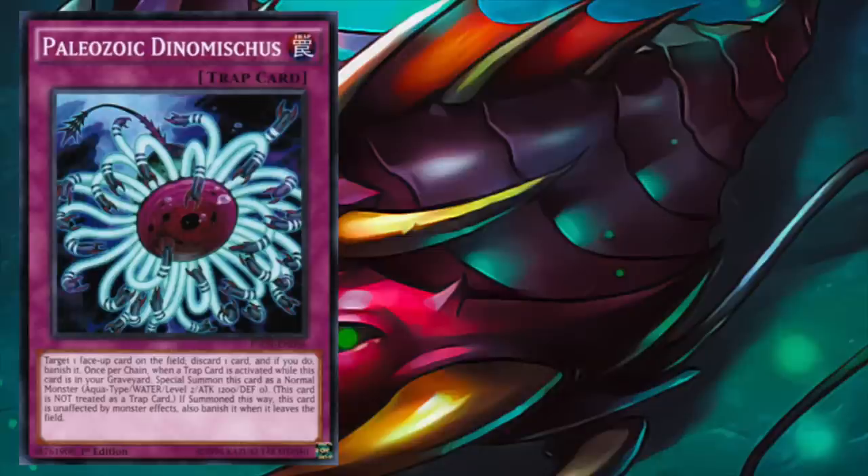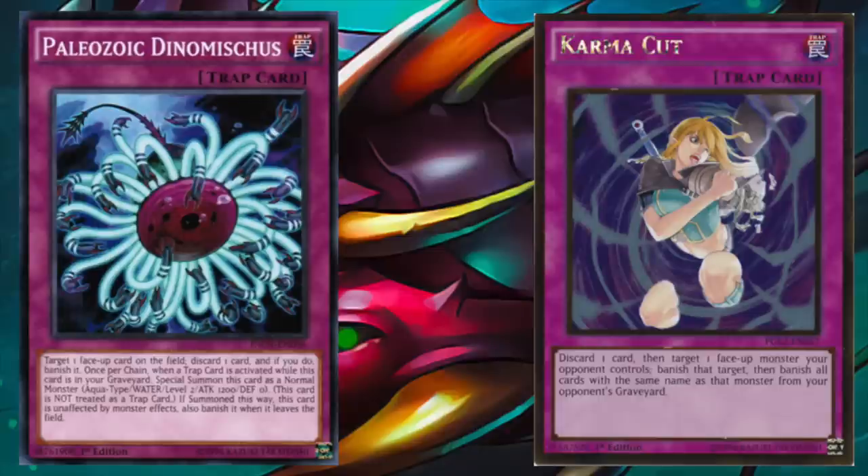Dynomicious is next, boasting a pseudo-Karma Cut-like effect. What's cool about Dynomicious is that its activation cost is simply to target one card on the field, and then at resolution you discard one card to banish the target. It may seem minor, but not needing to discard for cost can really add up in a grind game, in an instance where Dynomicious gets negated.